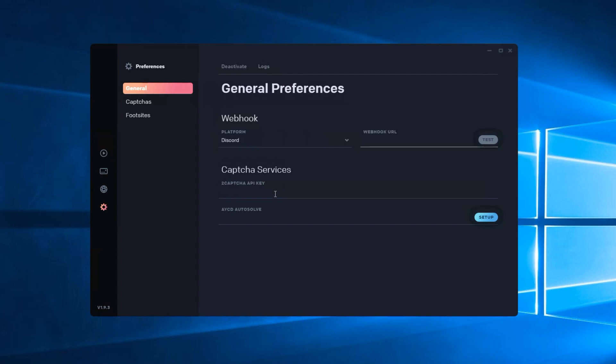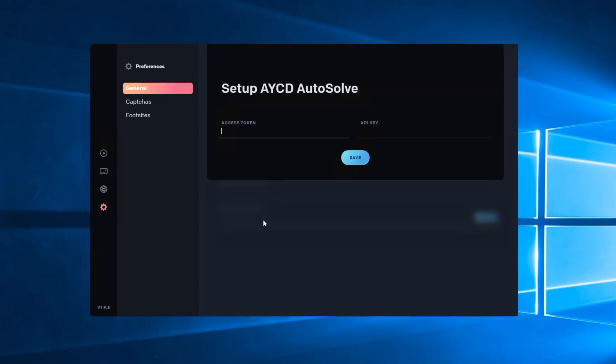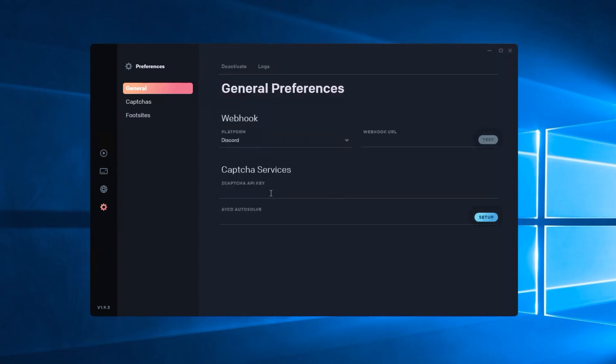For autosolve, if you've got a captcha service you'd like to use, you can input that there. That is a third-party company you're purchasing captcha solves from. Or if you've got AYCD autosolve, click that and enter your access token and API key. You need to input this information, which you get from AYCD, not from What Bot.